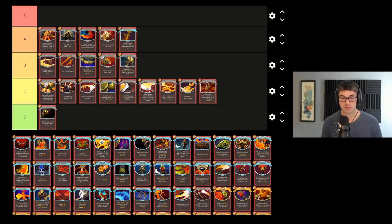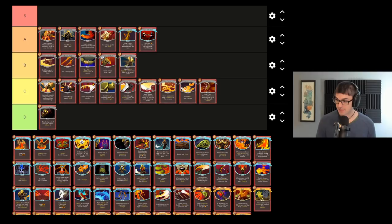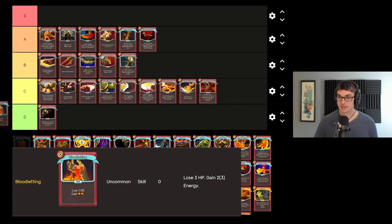Blood for Blood is another very reliable, high damage card on the Clad. It costs one less each time you take damage. Turns out damage is pretty easy to take — not only do enemies constantly try to do it to you, but Ironclad has a lot of cards that will do damage to himself. And especially with an upgrade to reduce the cost by one to start, Blood for Blood becomes this incredibly hard-hitting, reliably free card, often doing what Clash wants to do but more reliably and more successfully.